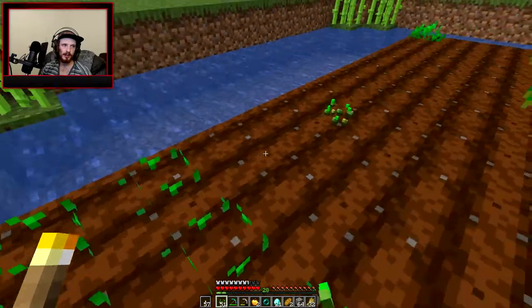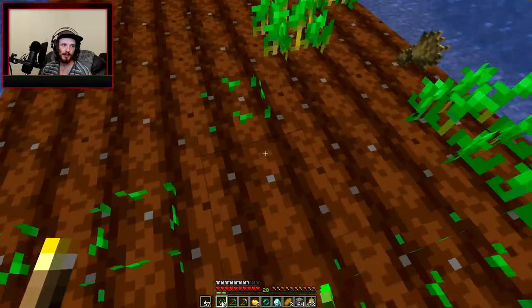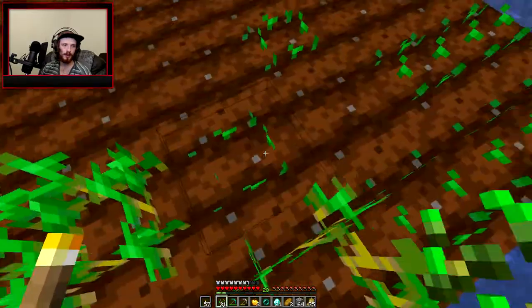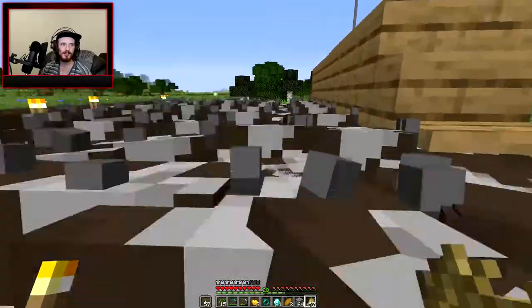I feel like it would be easier to enchant the armor first and then add the blast protection on. I'm not very positive what I'm gonna do there, but I think that's probably gonna be the route I go based off of me rambling this out loud to you guys. There are so many cows in here — it's insane.